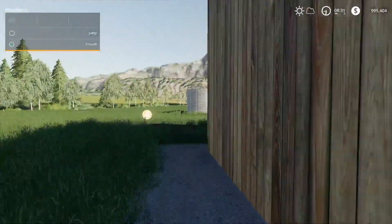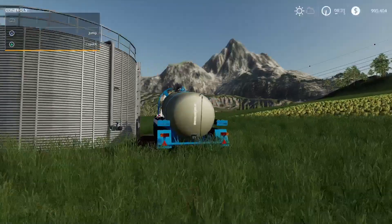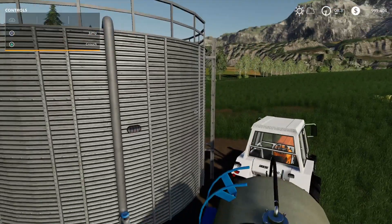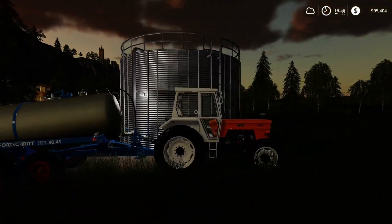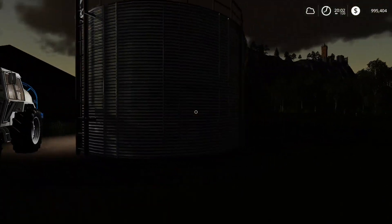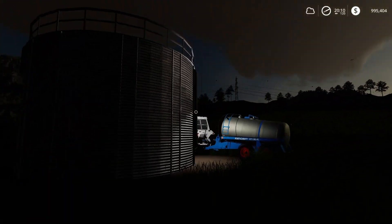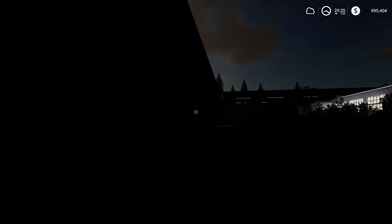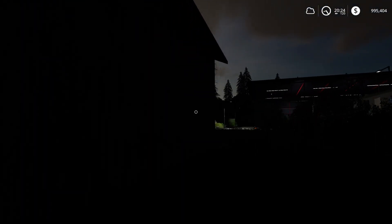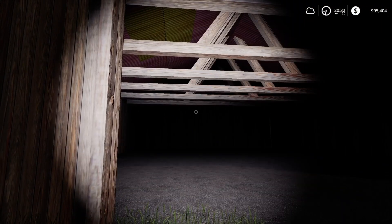The description mentioned something about lights — the water tanker is supposed to be lit up, so let's check that out real quick. Let's fast forward to nighttime. We are back and yes, it does light up — looks like there's just one light on there. The shed of course doesn't light up at all — it's completely dark.